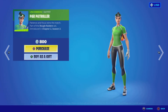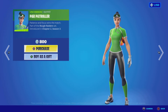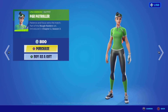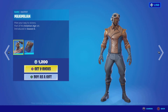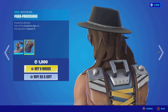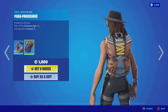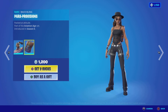Next we have the daily items. The Par Patroller outfit from the Rough Raiders set, chapter 2 season 3 — I like it because it's simple, plain but nice colors, and it's cheap at 800 V-Bucks. Then the Maximilian outfit from the Aviation Age set, season 6, with the Para Provisions back bling which goes well with the outfit — doesn't wow me but maybe it's for you — at 1,200 V-Bucks.